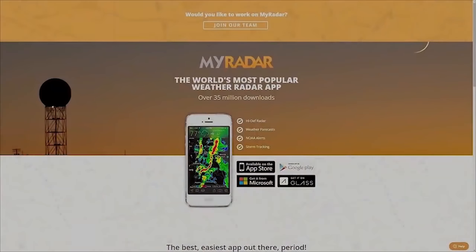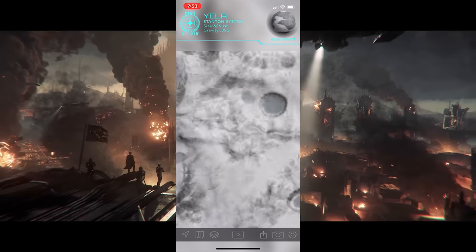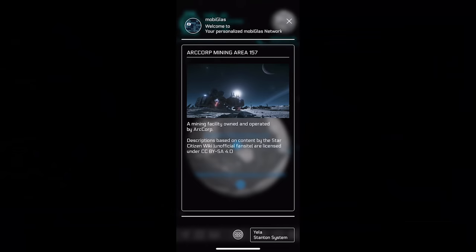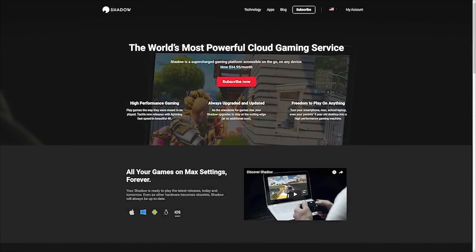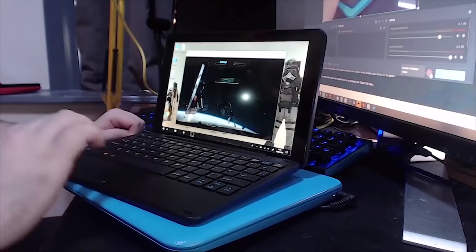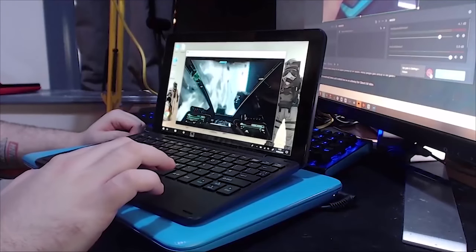MyRadar have provided a new Anvil Valkyrie to give away — all you need is to be subscribed to my YouTube channel and comment on any of my Star Citizen videos made during October. MyRadar is a mobile app for iOS and Android providing up-to-the-minute weather information in the US, Europe, and Japan, with Australia coming by end of 2018. It also lets Star Citizen players view detailed maps of in-game moons: Yela, Cellin, and Daymar. Also, Shadow is a subscription-based cloud gaming PC service that can turn most devices into a powerful gaming PC via the internet — use code 'boardgamer' to get a discount.